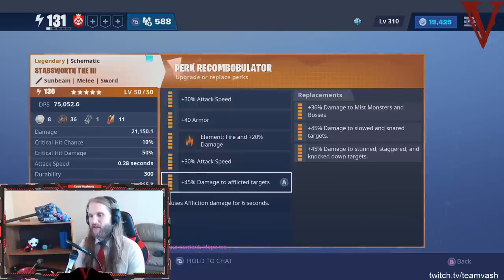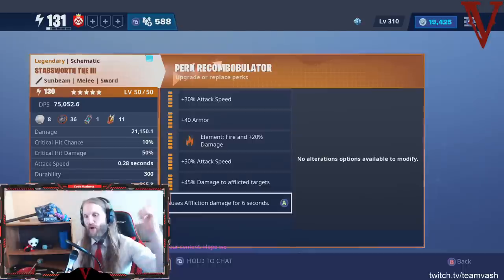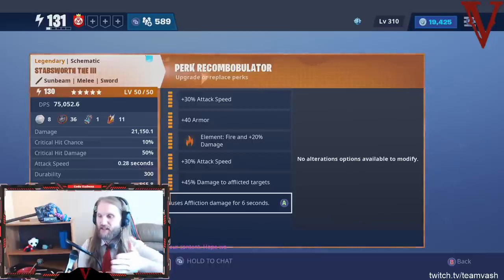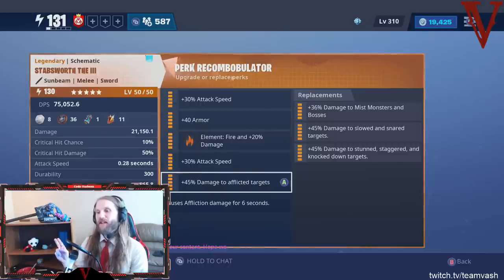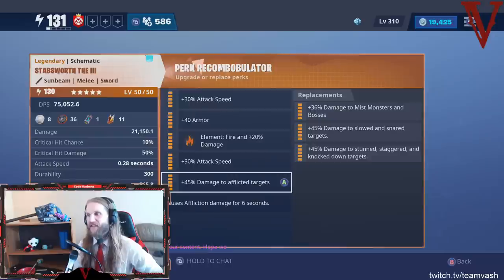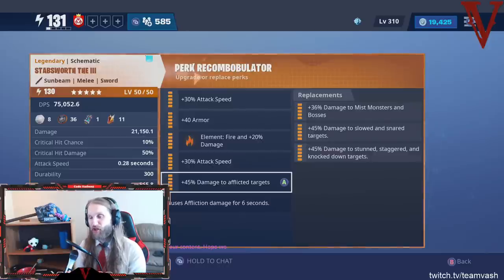Use damage to mist monsters and bosses when you're using a really slow-firing gun where hitting the target before killing it isn't a great idea. If you have a sniper rifle or a deagle — something that shoots really slow but hits really hard — you're not going to hit an enemy more than once or twice. The first shot causes the affliction but doesn't get the bonus; the second shot gets the bonus. So shooting twice gives 45% damage bonus, whereas against a mist monster or boss, shooting twice gives you 72% damage bonus. So with a fast-firing gun, the damage-to-afflicted perk is best; with a slow-firing gun, mist monsters and bosses is more relevant.